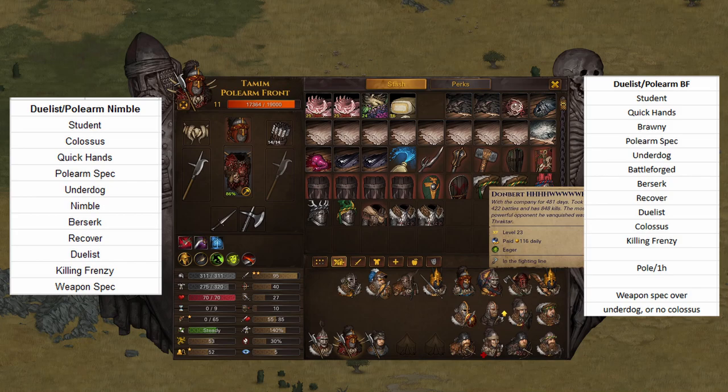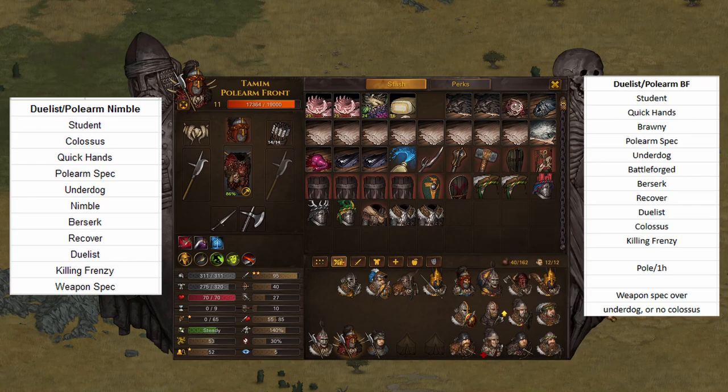I'm currently playing a challenge run called Horrible Hybrids, where everyone on my team has to have Quickhands by the end of level 11. So I have to incorporate Quickhands into builds. I like Polearm spec, I love Polearm spec, and I love Duelists. The 5 and 4 AP cost means I'm kind of getting the best of both worlds here.